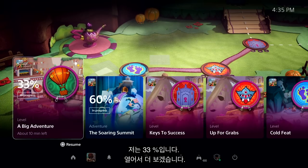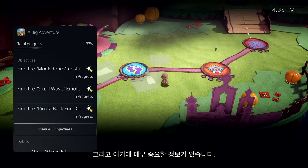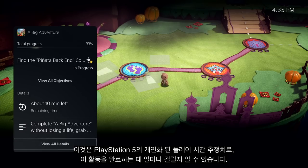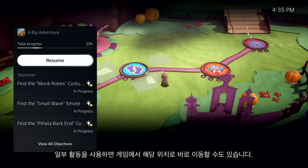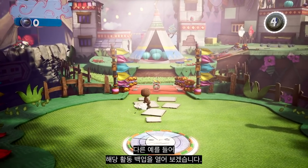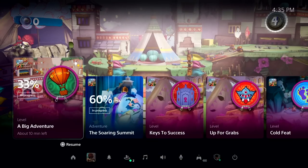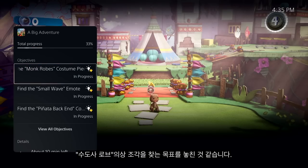Let's open it up and see more. Here I can see more information, including key objectives I haven't met. And I'm seeing a very important piece of information here: it says about 10 minutes left. This is PlayStation 5's personalized playtime estimate, giving me an idea of how long it will take me to complete this activity. Some activities even let you jump directly to that place in the game. But there's more to see here — for another example, let's open that activity back up. It looks like I missed an objective to find the monk robe's costume piece.